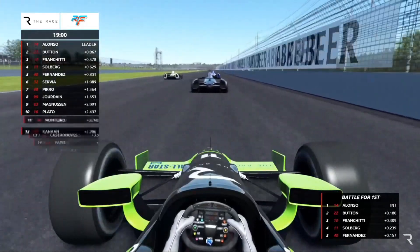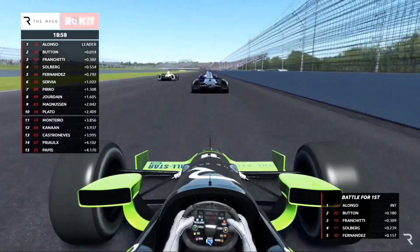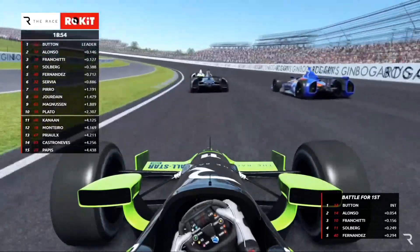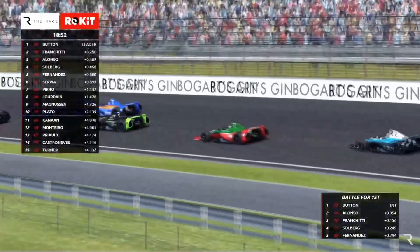You look at the three in front — maneuvering back and forth, trying to find where they're going to get into the turn. But sooner or later they've got to get pretty far out — that's a pretty low entry into that turn.